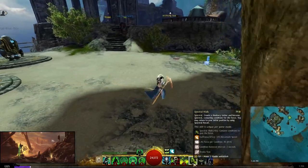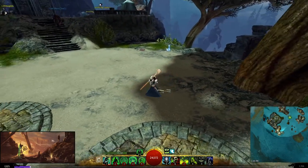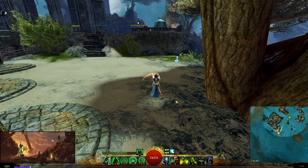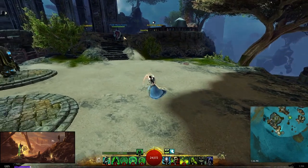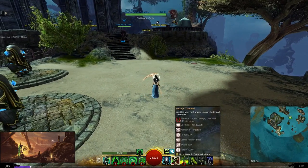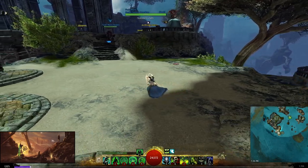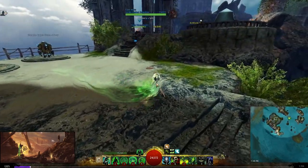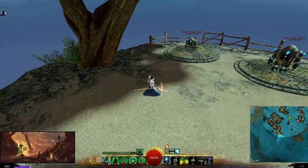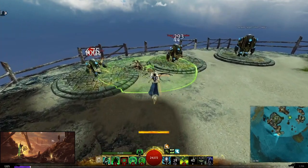You'll have Flesh Wurm and Spectral Walk as standard utilities — you have two stun breaks, condi cleanse, and lots of ways to port around and be slippery, since necros are susceptible to focus. You can precast your Flesh Wurm somewhere safe on the map, and if someone chases you, Spectral Walk away, then worm back. There are a lot of plays you can make — I'll show you later as it's situational.